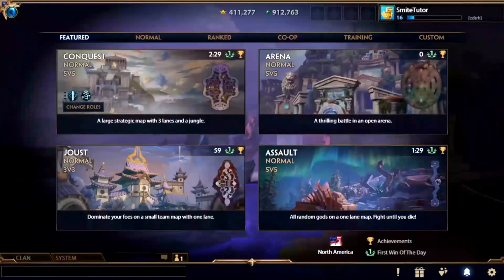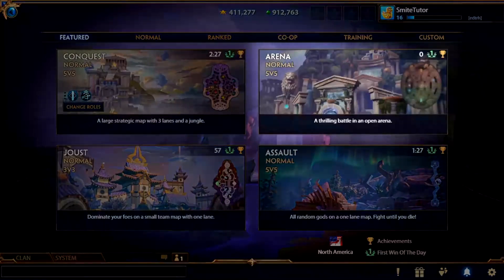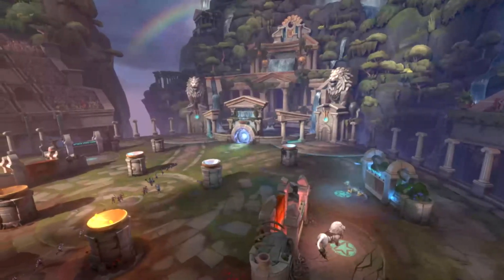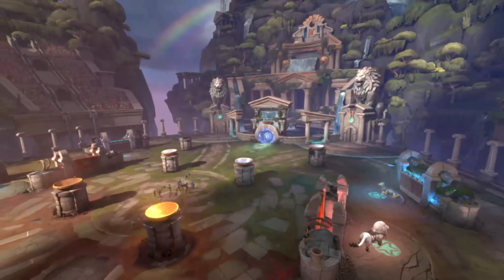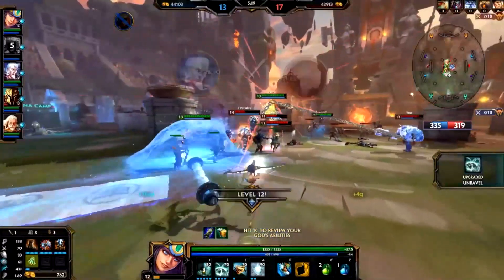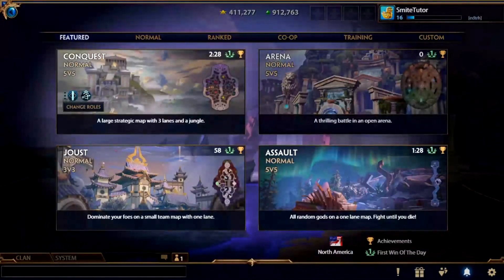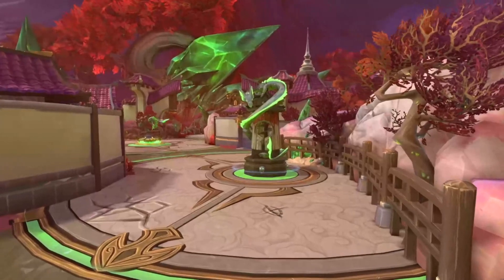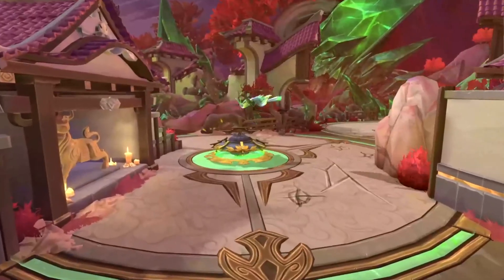Now, there are several game modes available to play in Smite, but if you're new here, we recommend starting with Arena. Arena is a 5v5 deathmatch mode in an open map, and it will be great to learn the basics of Smite. As you become more comfortable, we recommend exploring game modes Joust, Conquest, and Assault. These modes feature at least one lane with a tower, phoenix, and a titan.